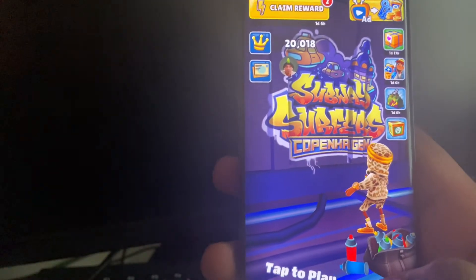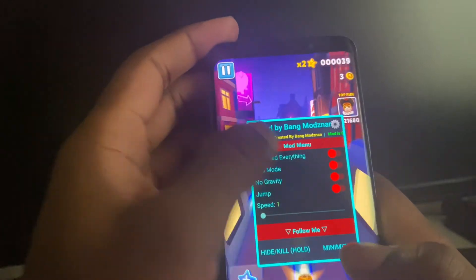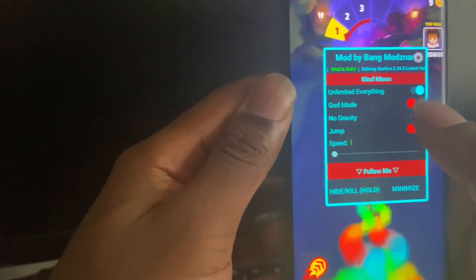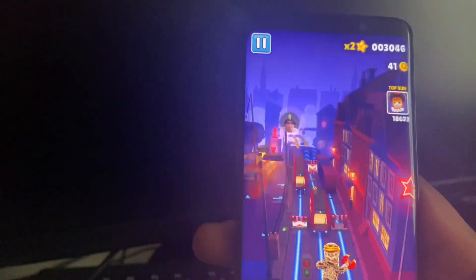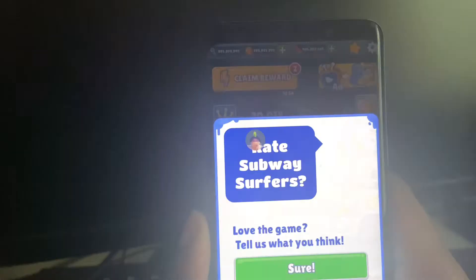Complete the tutorial — it's only about 20 seconds tops. Since I've already done it, it'll lead me straight to the main page. Now go to the mod menu and unlock everything. As you can see I've got 999 boosts, I can go into god mode, even pop the speed — look how fast we're going — no gravity mode, getting our score up. Now if we quit, I have 999 coins and keys.